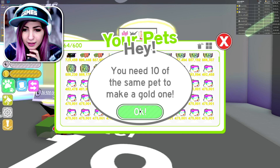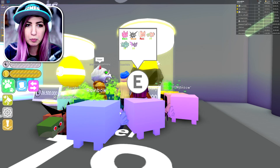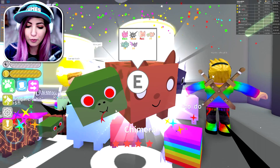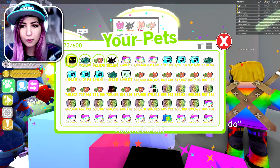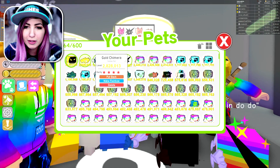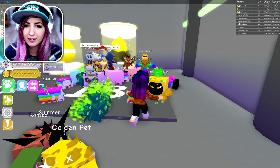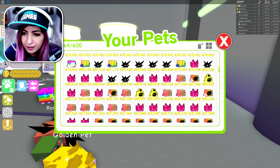It says you need 10 of the same pet to make one gold. I have tons of them — what are you talking about? It's broken. Oh my gosh. We just made a gold Chimera — success! It's 2.8 million level, that's really cool. Look at that. We can make a gold Spike too, but I don't have enough gold Spikes yet. I do have enough of the cats though — I have 10 of them — but it says I don't have enough. The system is a little bit bugged right now.